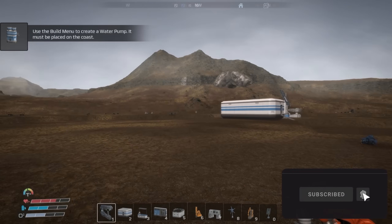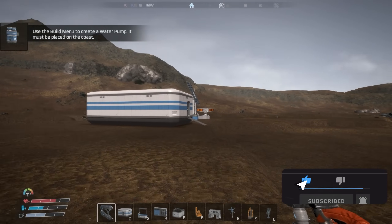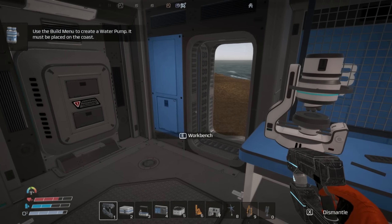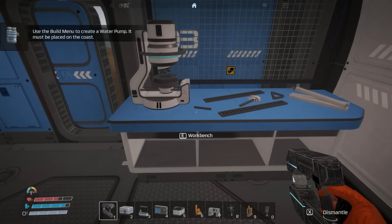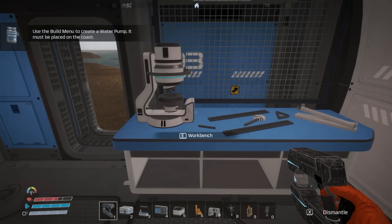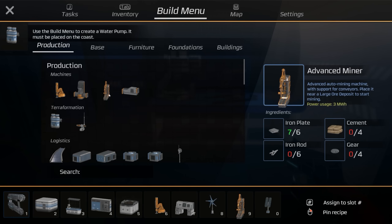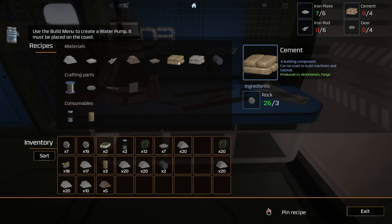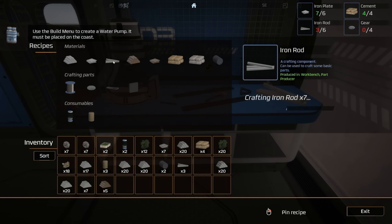We kind of survived the wave — everything's still here for the most part. Let's get some oxygen and get things going. We're going to get a miner ready to go. Pinning stuff is so nice — I've played so many games where you can't pin stuff, so I just never even try. We're gonna get those and then get some gears.